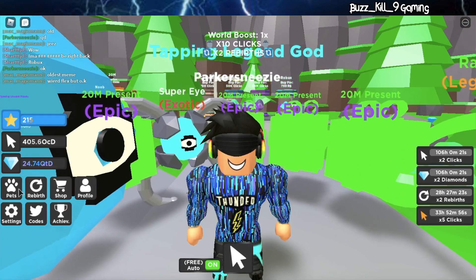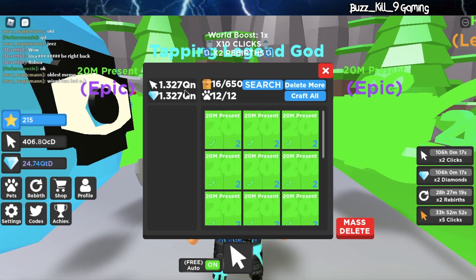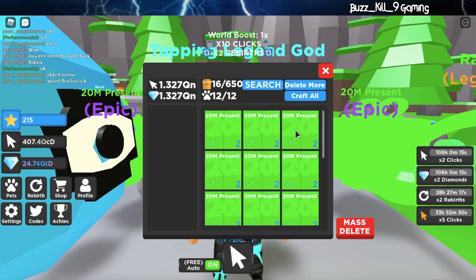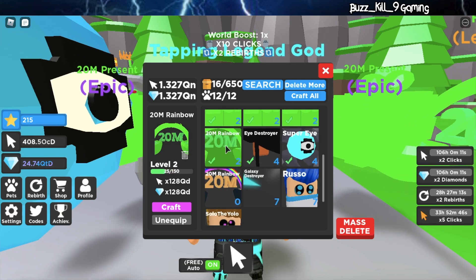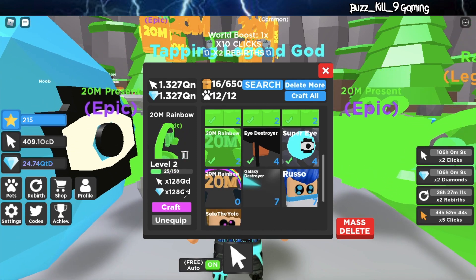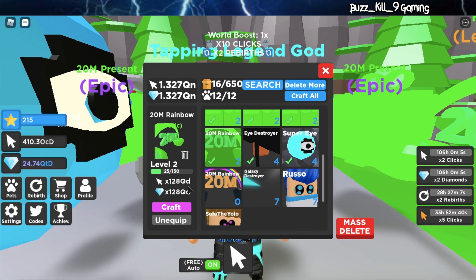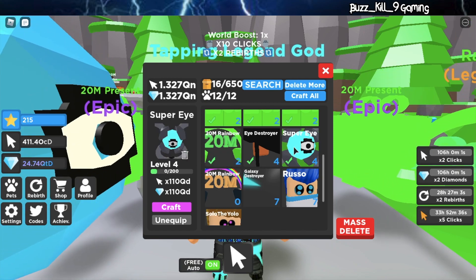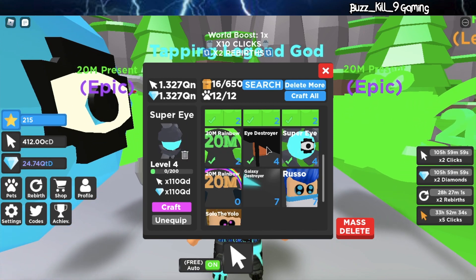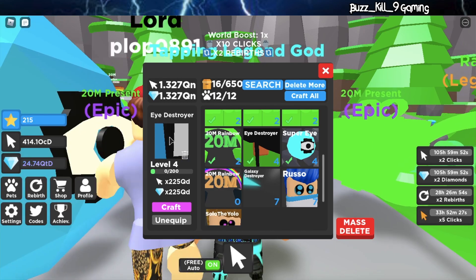Okay guys, so I've been grinding for a bit of time now and my multiplier is at 1.327 QN. I got a bunch of presents as my team right now, and then I got a toxic legendary which is the 20M rainbow — it does 128 QD, which is amazing. It's actually better than the exotic from the last island's cyber egg, but not better than the godly, because the godly is just OP. Godlies are super rare.